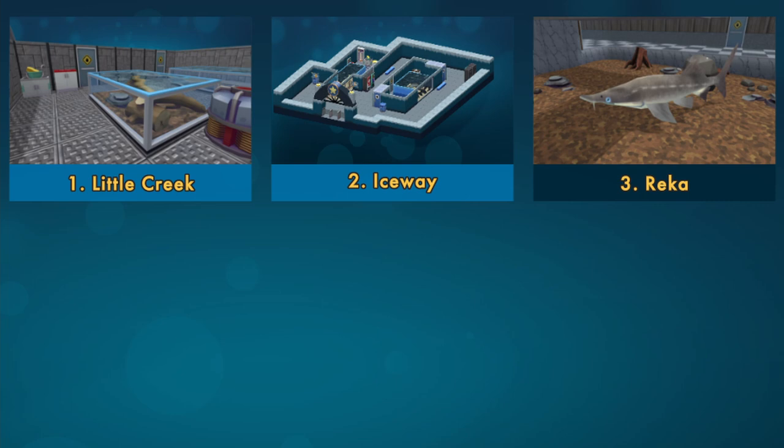The first thing we are going to talk about is an extra campaign that you can play. In the Knott and Plunge mod pack, you will get three extra campaigns. The first one is Little Creek, which we are playing in our Knott and Plunge series. The second one is I Sweat, and the third one is Reaper.